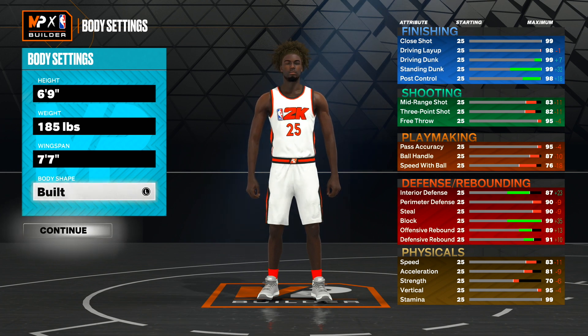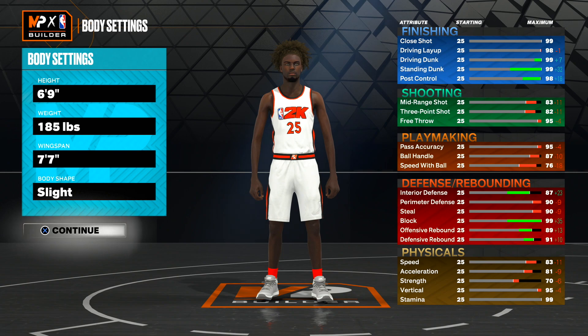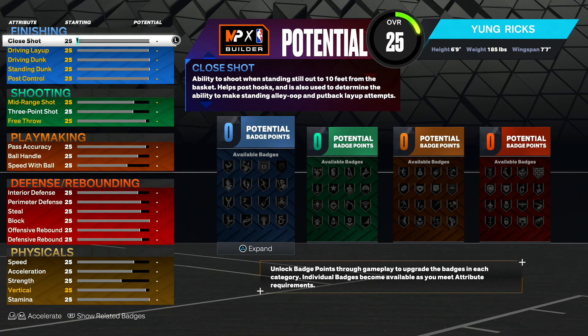For body shape, you guys can go with solid, defined, built, slight, or compact. I'm going to go with slight because that's what I use for all my guard builds. So when upgrading this build, make sure you guys follow everything I'm about to show, because just one stat can make you get a different build name. So make sure you guys watch the whole video and upgrade it as I show.